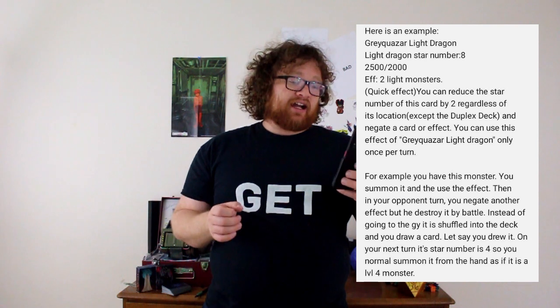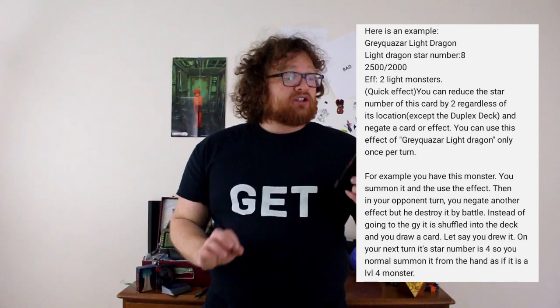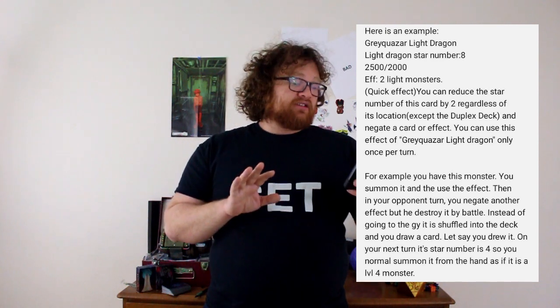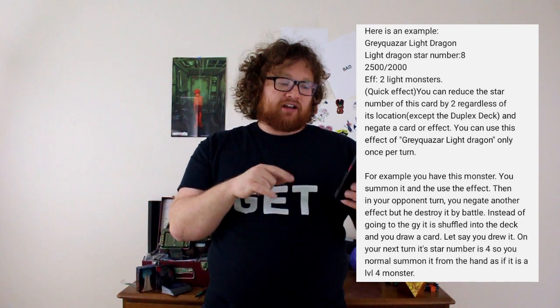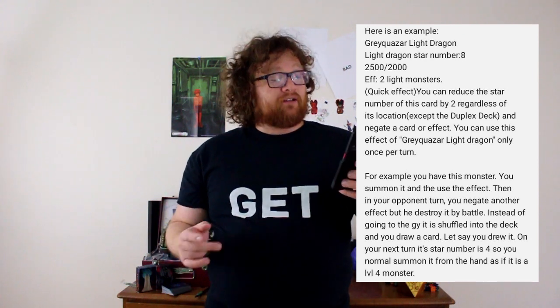They give an example: Gray Quasar, a Light Star Dragon, number eight, 2,500 attack, 2,000 defense. Requires two light monsters to be summoned. Quick effect: you can reduce the star number of this card by two, regardless of its location except the duplex deck, and negate a card or effect. You can only use this effect of Light Dragon once per turn. So it's a once-per-turn omni-negate — a hard once-per-turn omni-negate that requires you to reduce its level. I like that.